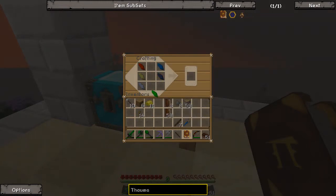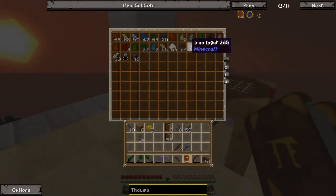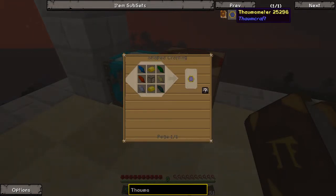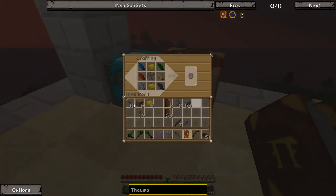So we'll put those in here, we'll add our shards, we'll add our gold — oh, and Darth forgot glass! So let's get a glass block. Put this sucker in there — and what did I do wrong? Apparently I had the order wrong for all the shards. Gotta be very specific.